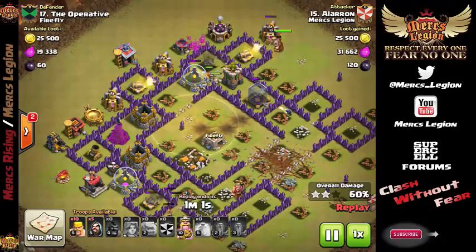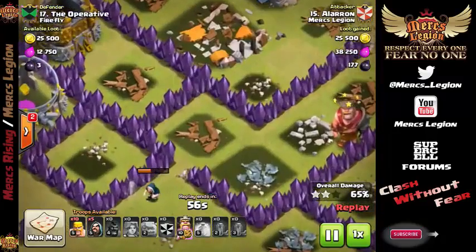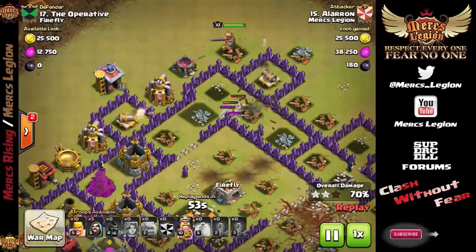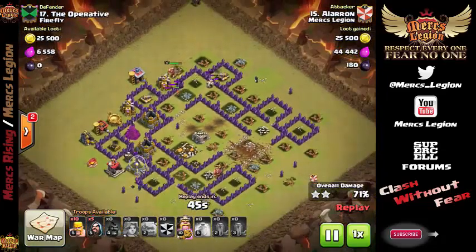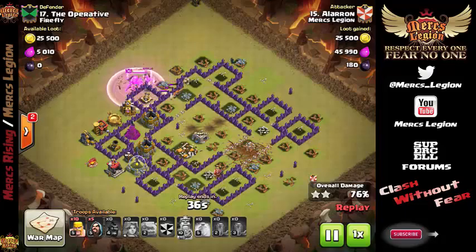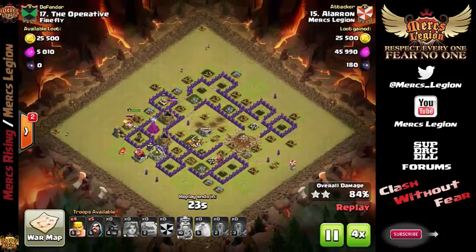We had plenty of power on the board. The Barb King making his way around the outside proved to be a little bit of a distraction. And this Wizard here over on the bottom — Champion Harry Potter — nice job dude. A couple of Valks, the Golems still up in the middle or Golemites at this point. So it works folks, GoVawi does work. You've got to be careful on the base though — if you get into the wrong base with too many compartments it could fizzle too quickly. But in this kind of a base where you had a very large open compartment it does work rather nicely. Very good job to Aleron on getting a good GoVawi going in our war.